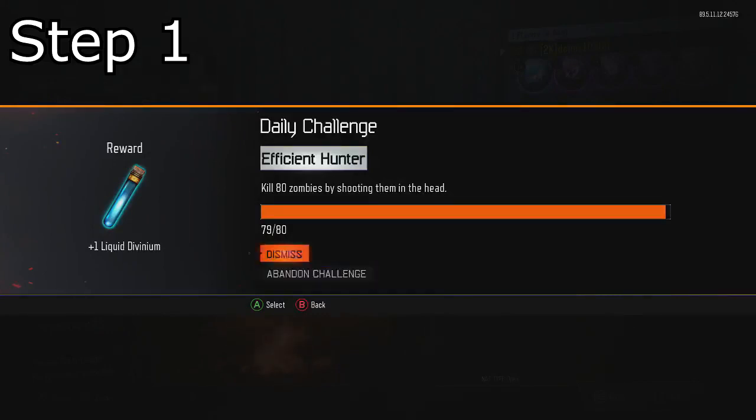Pretty much what you want to do is complete your challenge up until there's one kill left. As you can see on screen, I've got 79 out of 80 kills for my challenge. So say you have the shotgun challenge which is to get 200 kills with Pack-a-Punch shotguns — you would kill up to 199 and then just end the game. Once you've got that, we are ready to jump into step two.